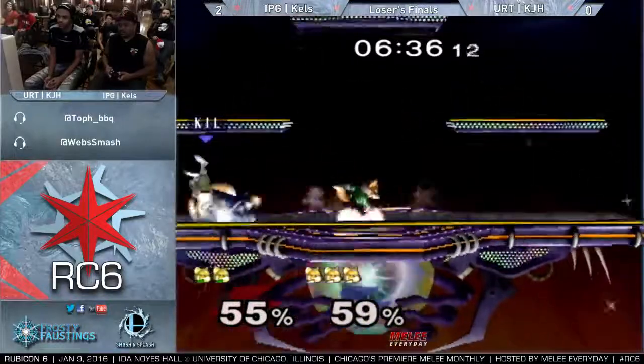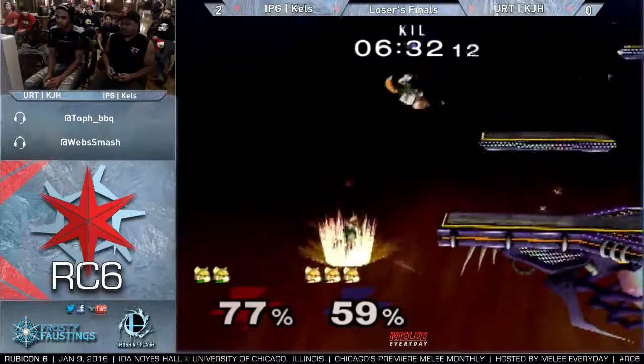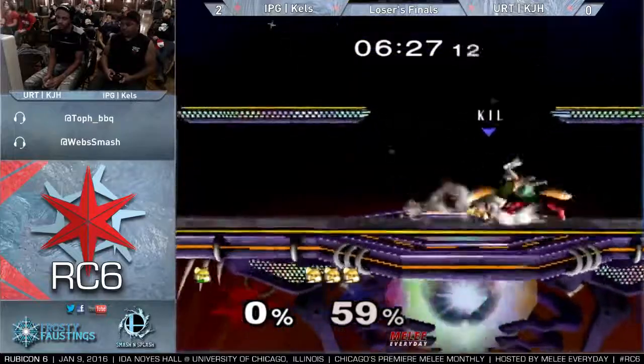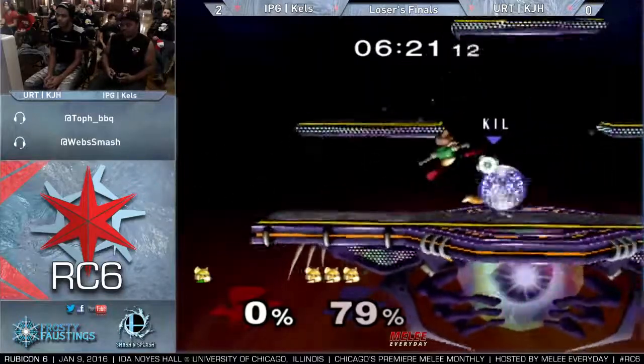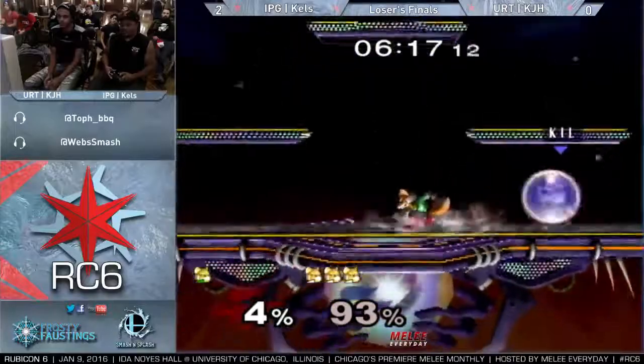He had the weight but didn't quite space it. We're definitely seeing KJH prey upon Kels at the ledge this game. That's what it takes sometimes — KJH has a very crispy shine out of shield. Yeah, that was so quick.